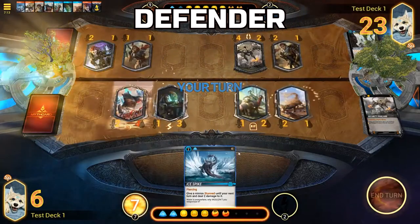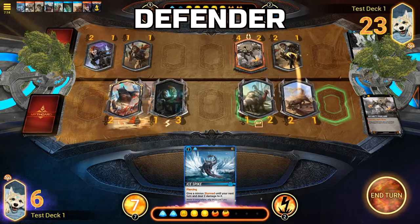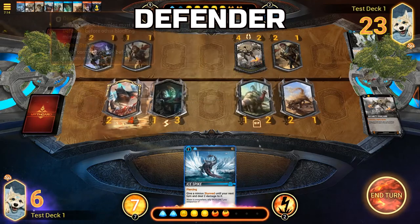Defender: Minions who are defenders are unable to attack; however, they also act as the first lines of defense against opposing attacks. The opponent must first attack and defeat a defender before being able to attack other units.